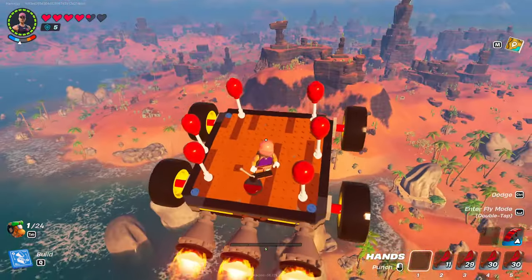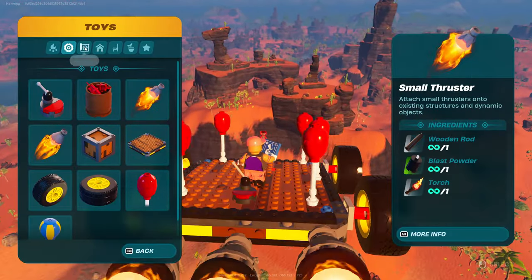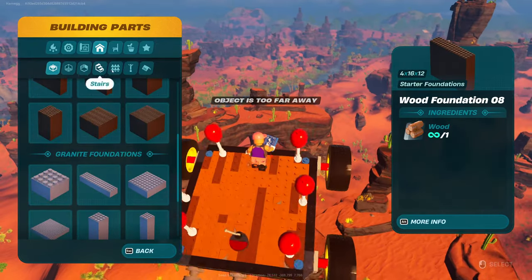That's how you build a basic car. Now that you understand the fundamentals, you can really go crazy with it. If you use all of the building parts available, you can probably build some really cool stuff.